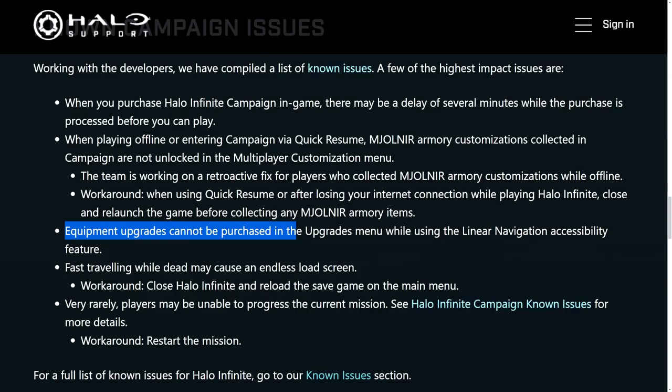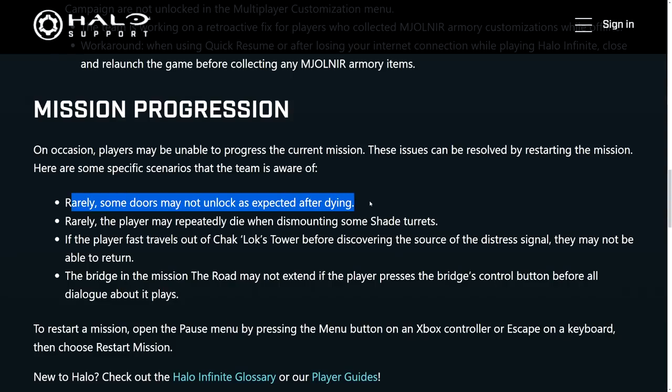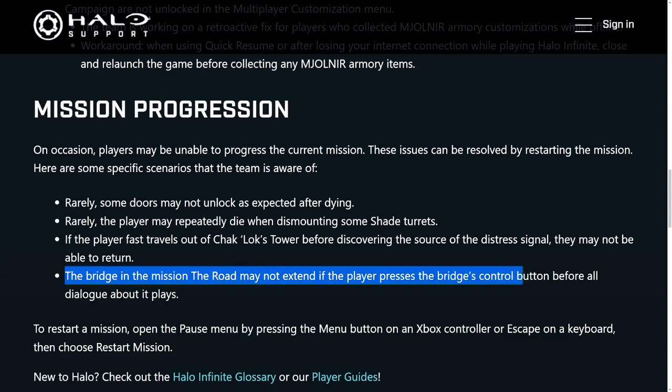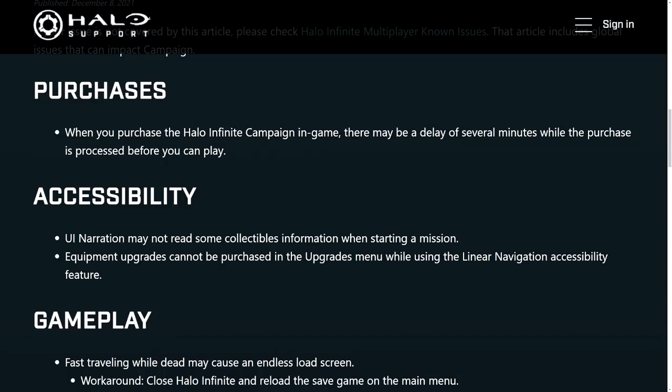There are some other known issues impeding the campaign experience. Equipment upgrades cannot be purchased in the upgrades menu while using the linear navigation accessibility feature. Fast traveling while dead may cause an endless load screen — the workaround is to close Halo Infinite and reload the saved game from the main menu. 343 says it's very rare, but players may be unable to progress the current mission, such as doors not opening after dying. Players may repeatedly die when dismounting from shade turrets. If you fast travel out of Choclock's tower before discovering the source of the distress signal, you may be unable to return. The bridge in the mission 'The Road' may not extend if the player presses the bridge control button before all dialogue plays. UI navigation may also not read some collectible information when starting a mission.